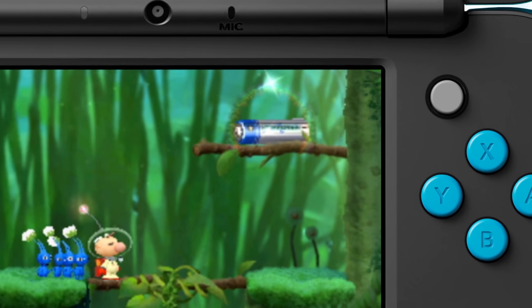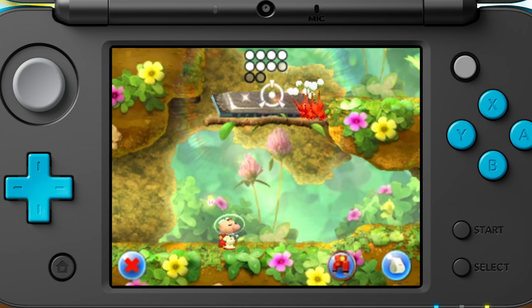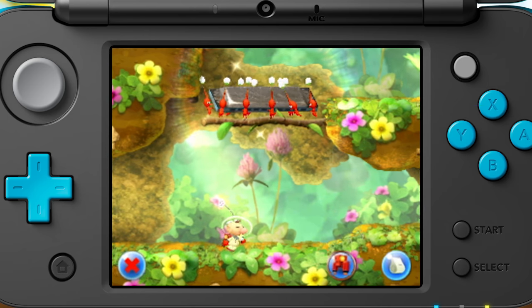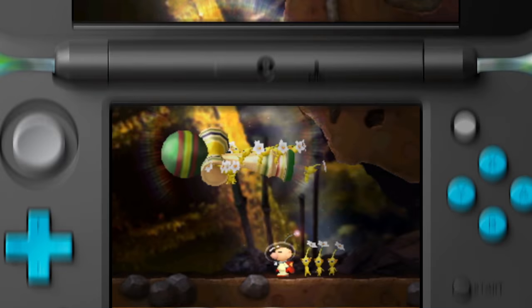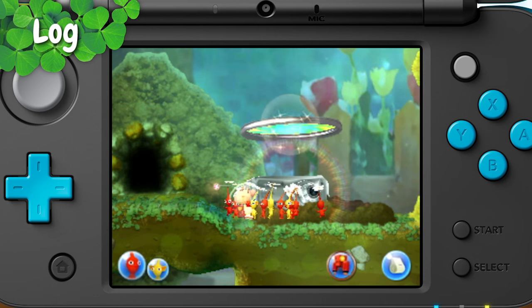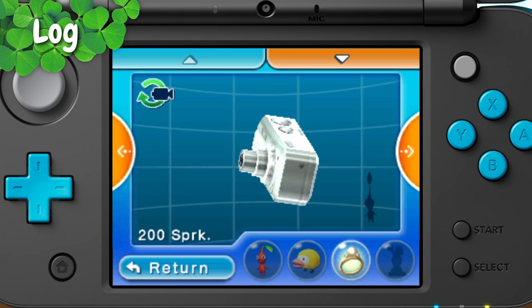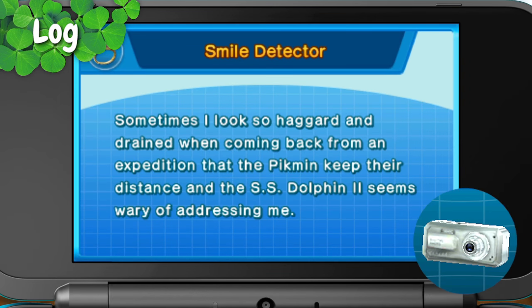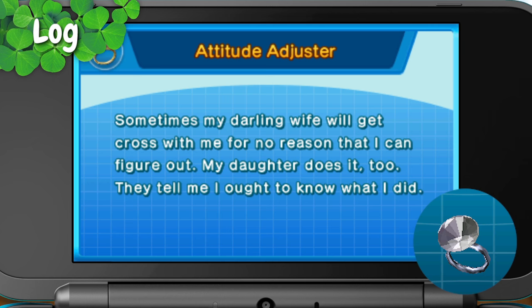What's this? It may look like ordinary junk to us, but there's sparklium energy inside. These sparklium-packed treasures are just what Olimar needs to refuel his ship — or at least he hopes so. Olimar enjoys logging his thoughts on the treasures and creatures he finds on his journey. Let's see what he says about this camera. He calls it a smile detector? What about this ring — an attitude adjuster? Olimar must have a very different perspective on these treasures than we do.